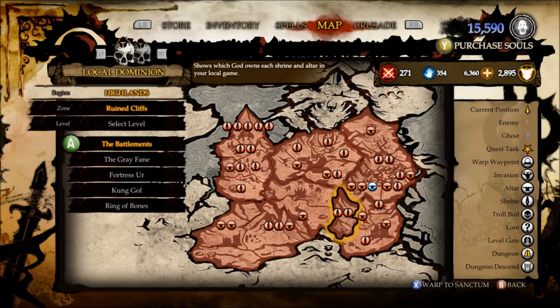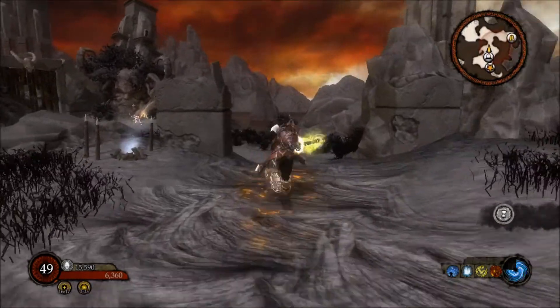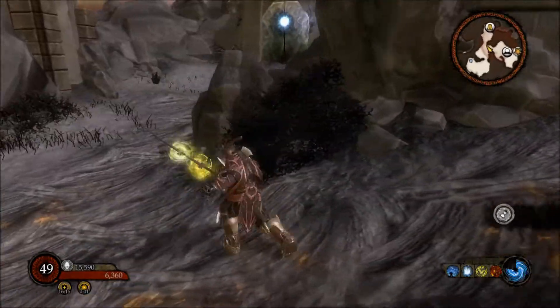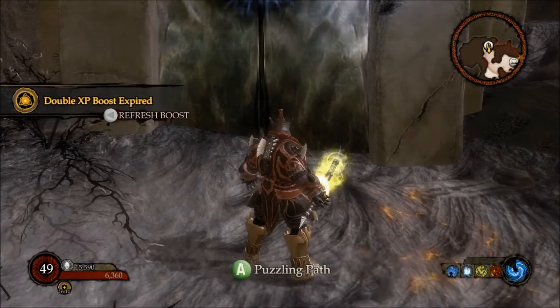I'll start with Void alignment. The first location that only a Void alignment person can open is the Puzzling Path. That is on Ruined Cliffs — you want to go to the Battlements warp, and you'll end up here. It's just to the right, and that's basically where the Puzzling Path is.